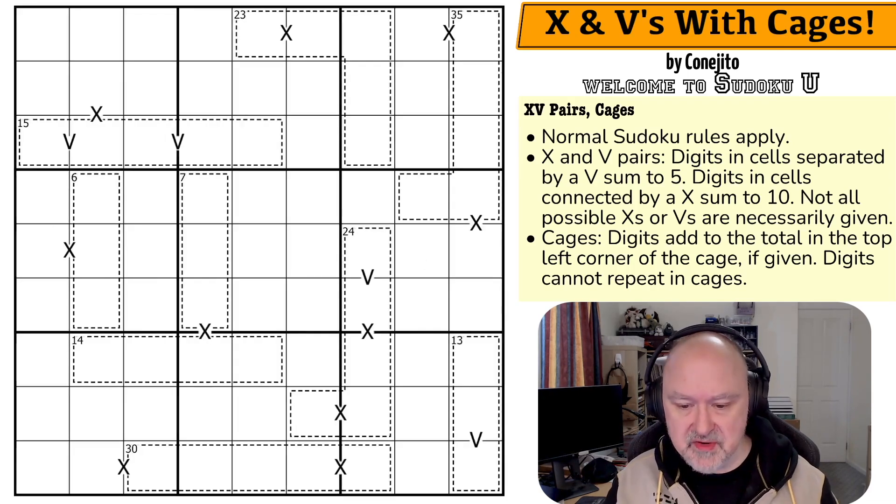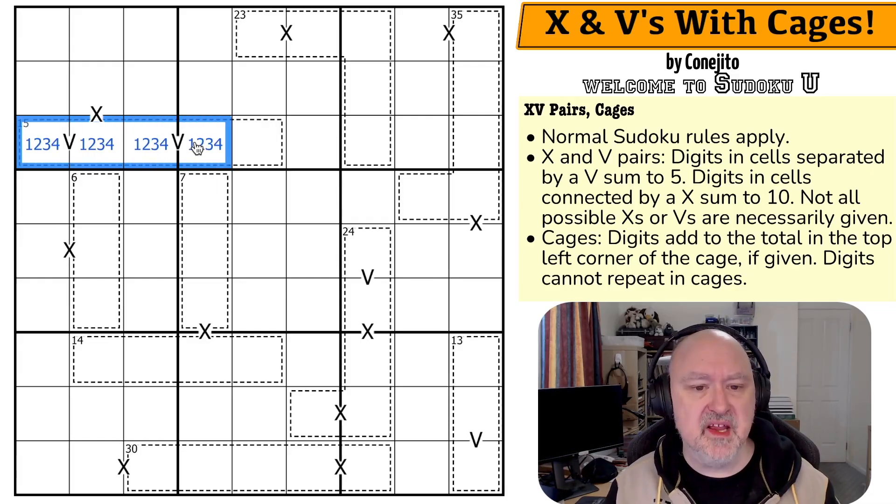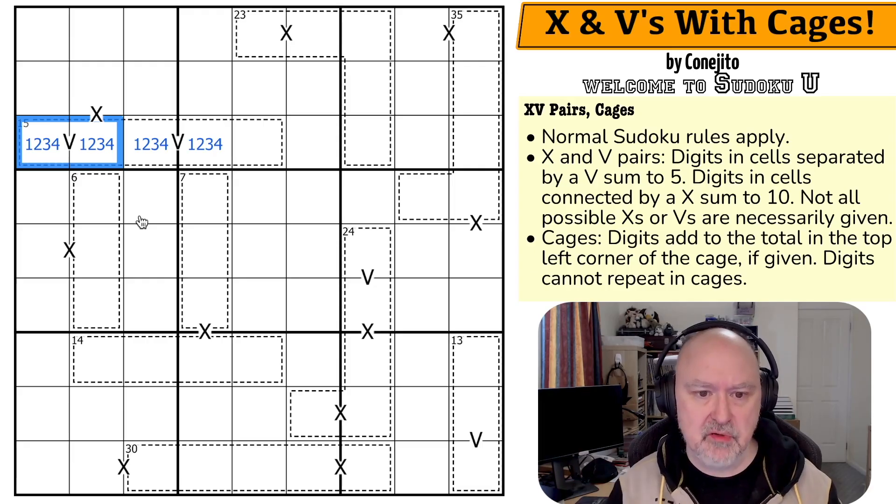I'm going to restart the puzzle to restart my timer. Let's give this a shot. So the Xs and Vs are going to be incredibly powerful here because we know those two cells sum to 5, and those two cells sum to 5. So we can immediately write those in as 1, 2, 3, and 4 because the only way to make two cells sum to 5 is by using either 1, 4 or 2, 3. You can't use a digit 5 or higher because the other side would need to be 0 or negative. So these are 1, 2, 3, 4.